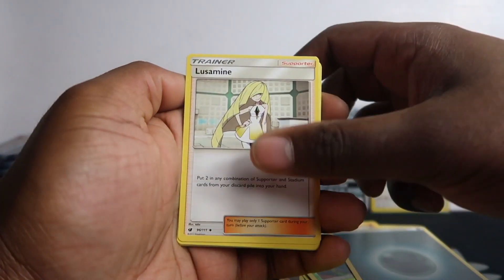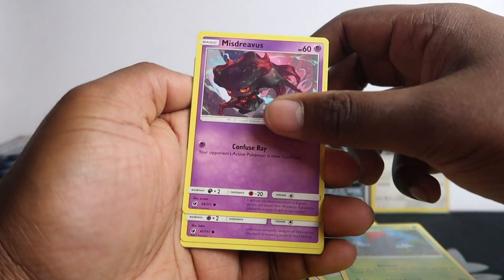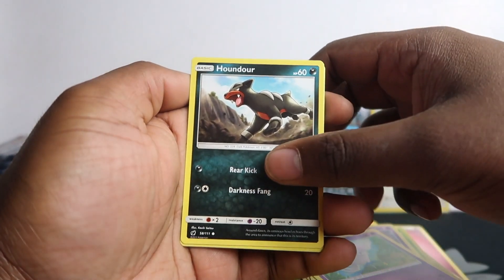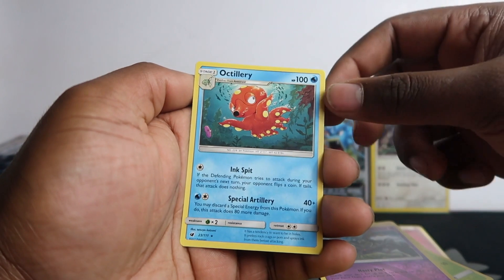Energy, Lusamine, Kakuna, Accelgor, Misdreavus, Spwink, Houndour, Igglypuff, Exeggcute, Salazzle, and then Octillery. Getting better at pronouncing these now.